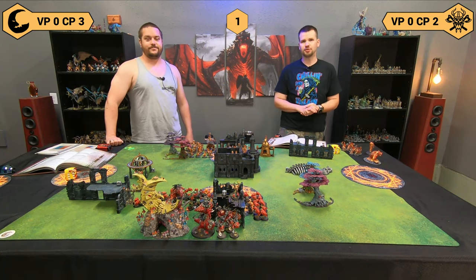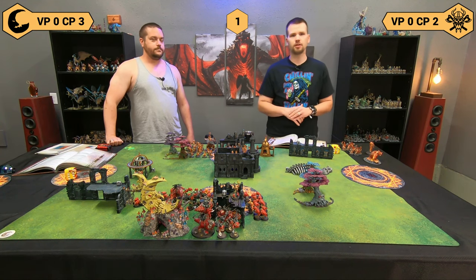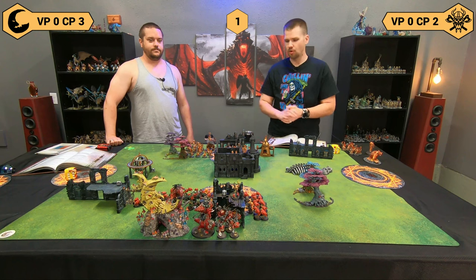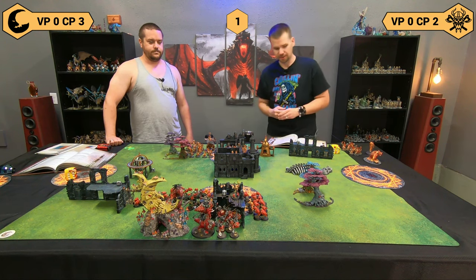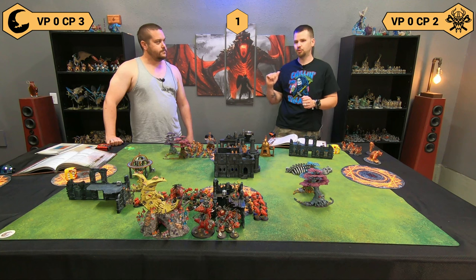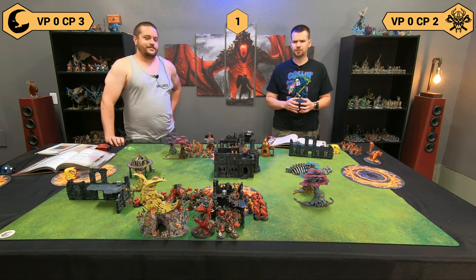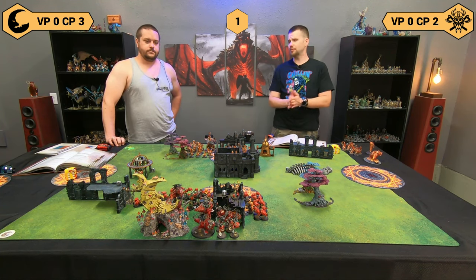Before we get into it — this is the part of the game where you comment down below: who are you rooting for? Is it the Gitz and the Jaws of Mork, or is it the Great Fjord Lodge of the Fyreslayers? You were one drop, I was many, so you are forcing me to go first. I'm not sure I'm strong enough to withstand the double, but we're going to see what happens.